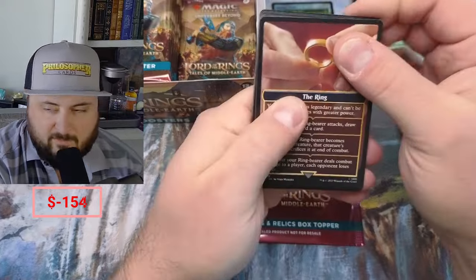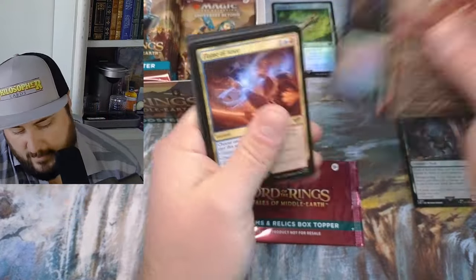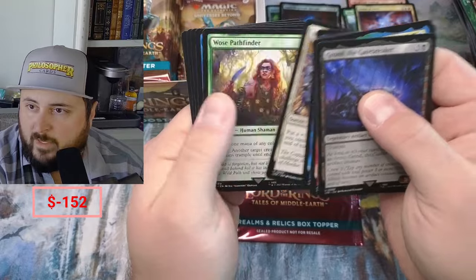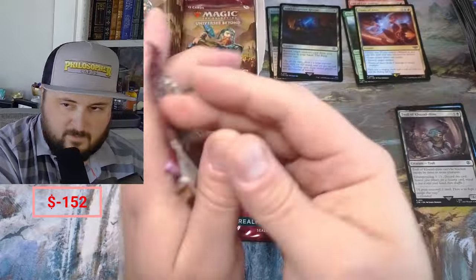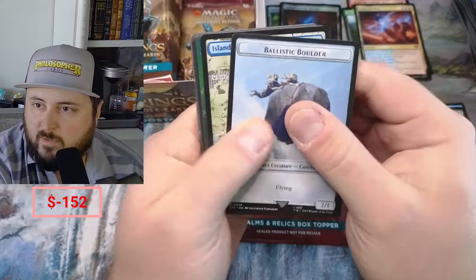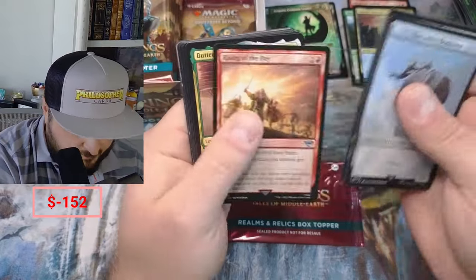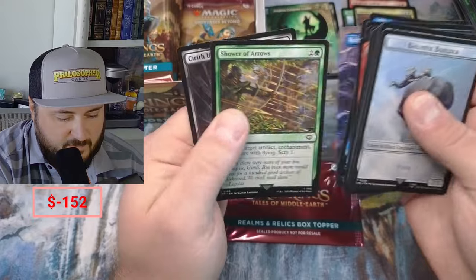Nothing crazy so far folks. We got the Ring Token, Sam's Desperate Rescue, Flame of Anor — a couple bucks on Flame. Not a bad rare. Oral Captain, Uruk-hai. We got our Aragorn in the showcase. We got Sauron's Ransom — I feel like we pull a million Sauron's Ransoms.